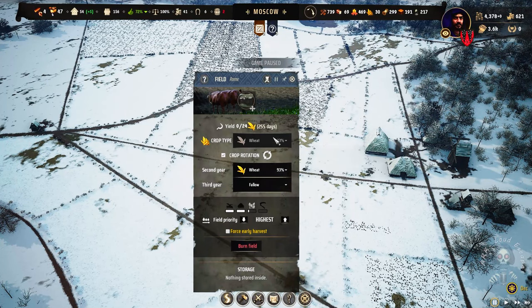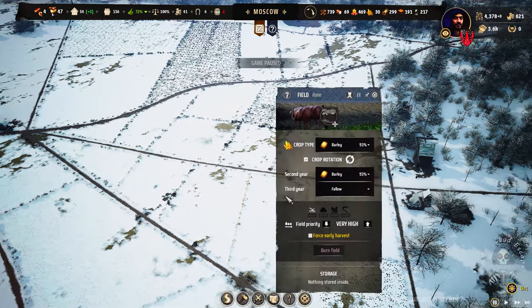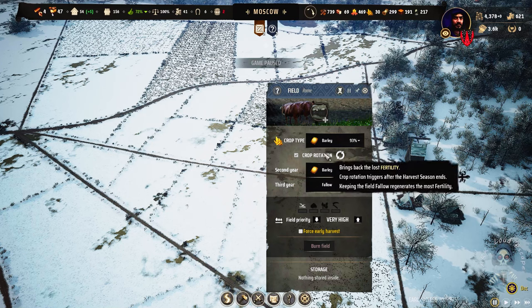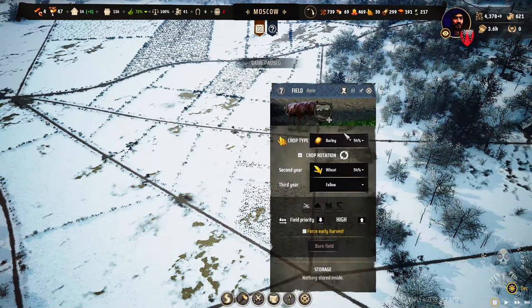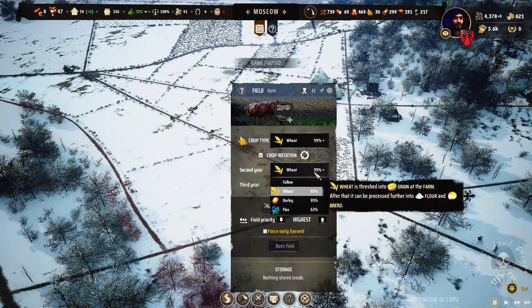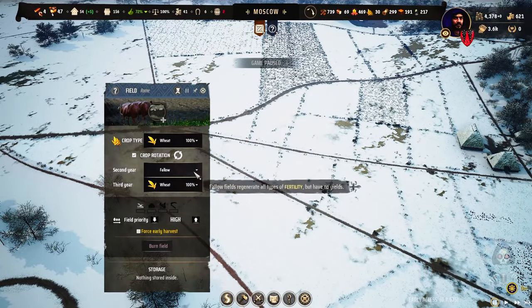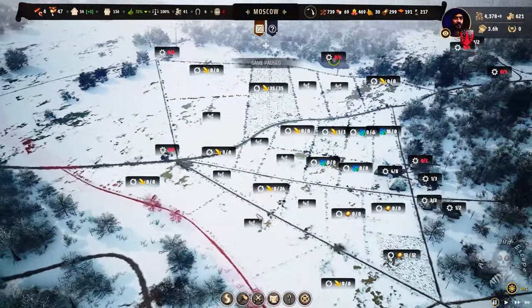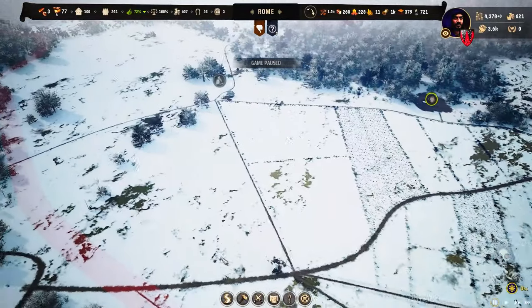When the crop is there, it cannot be changed. But I think we can burn it and then change it, but it's useless. Wait — wheat is good here and barely is good here. So we can do two years barely. Barely is good here. We have so much crops there. 100% wheat — and this one is 100% wheat. So that's all we can do it now, because it's really the efficient way. We need much more barley and flax.